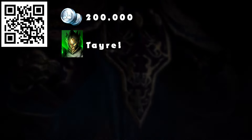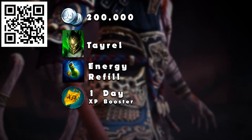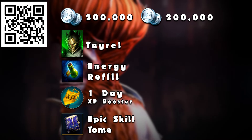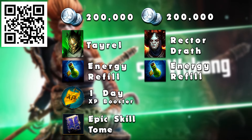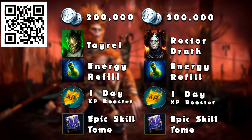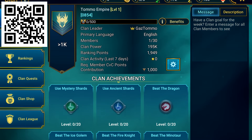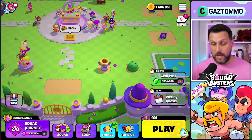Please note you only have 72 hours to redeem him after downloading and installing Raid, and it is only applicable to new players. Using my code will also get you 200,000 silver, one champion (TL), one energy refill, one one-day XP booster, and one epic skill tome. After reaching level 25 you'll get 200,000 silver, champion Wreck the Draft, one energy refill, one one-day XP booster, and another epic skill tome. Trust me, you won't regret it — join my clan Tomo Empire so we can enjoy the game together.